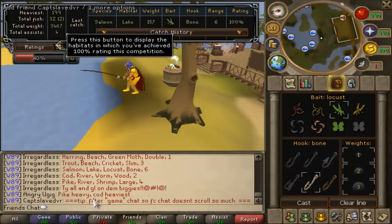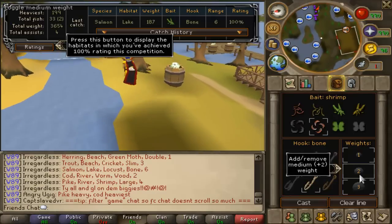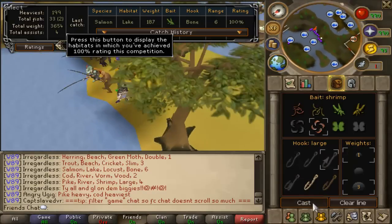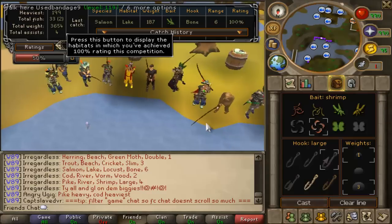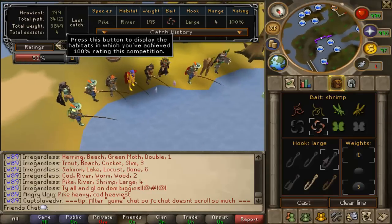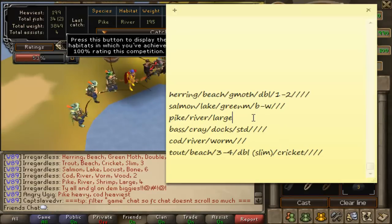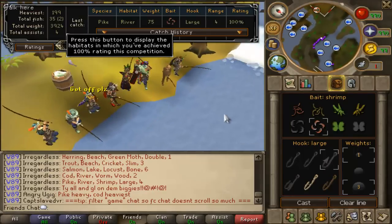I'll just go quickly and get the last one - Pike here. It's at the River, and it's shrimp, large hook, and 4. There's the large hook. I'll just fish here. That's my last fish - yes, I got it. So that's 1 out of the 3 medals done.